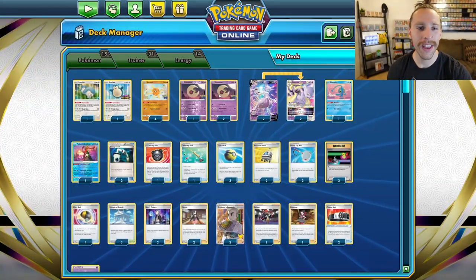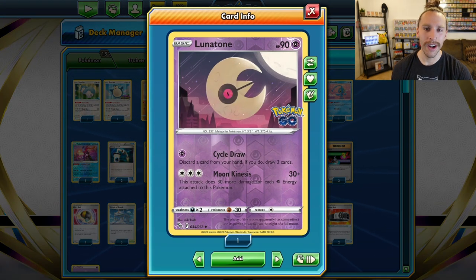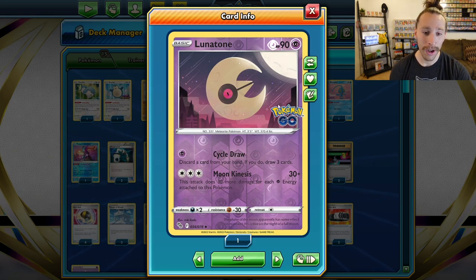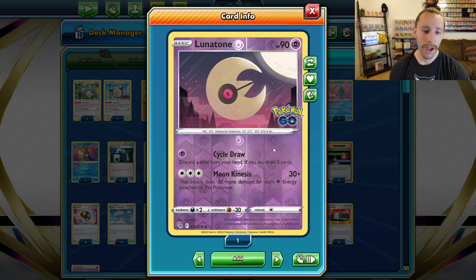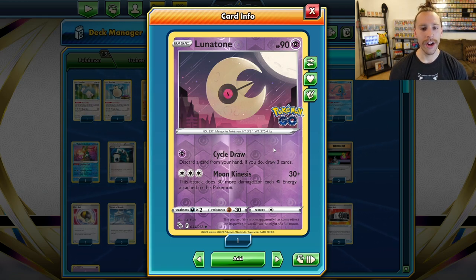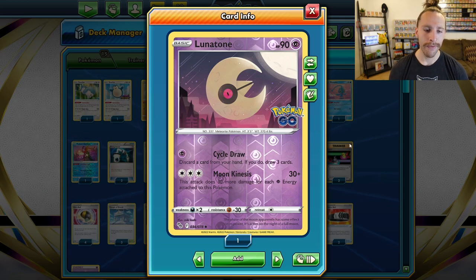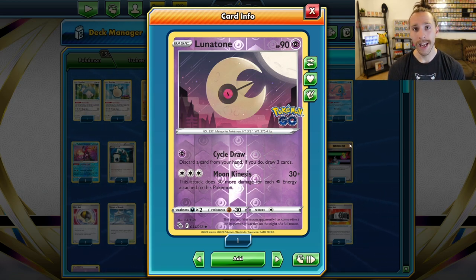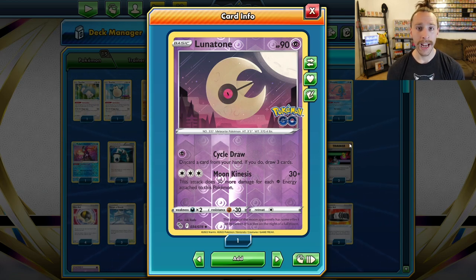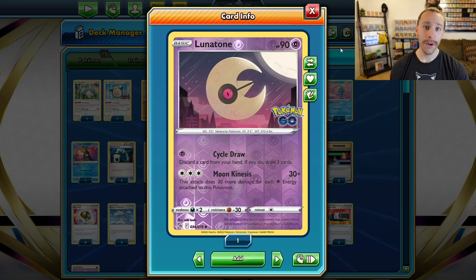Today's deck profile, we're going to go over the Lunatone Soul Rock deck. We have Lunatone here — 90 HP — it's a Psychic Pokémon. Its Cycle Draw attack helps you in a pinch: for one Psychic energy, discard a card from your hand to draw three cards. Then for three Colorless energy, Moon Kinesis does 30 plus 30 more for each Psychic energy attached to your Lunatone.